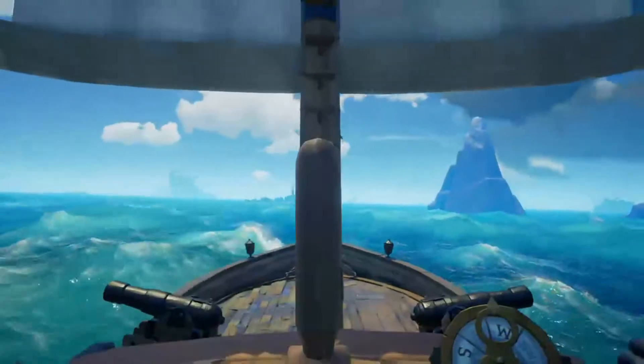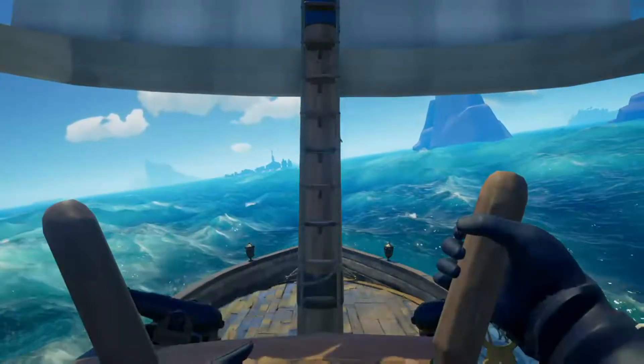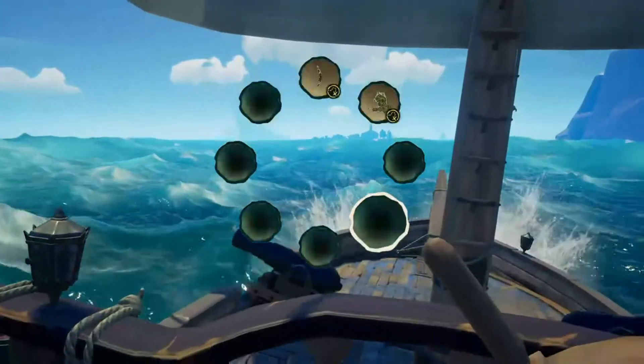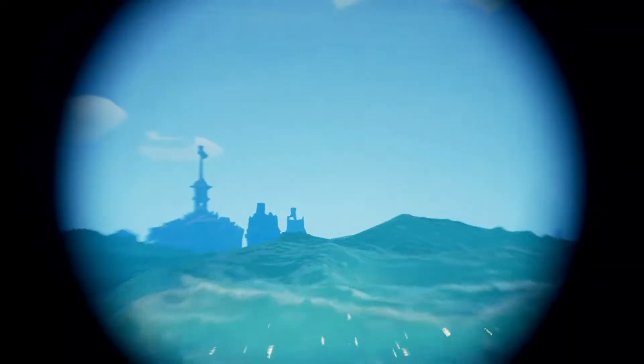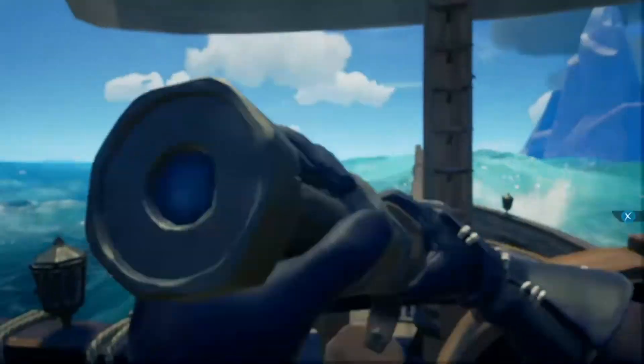The seas are kind of rough. When the seas are rough, you end up having to sometimes take out water randomly. There's a fortress right up here that I have to steer around — that should be the Crow's Nest Fortress.